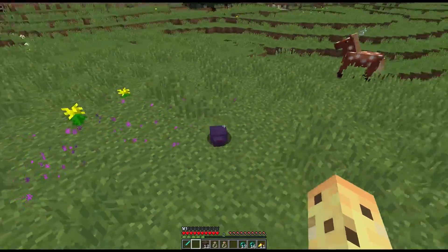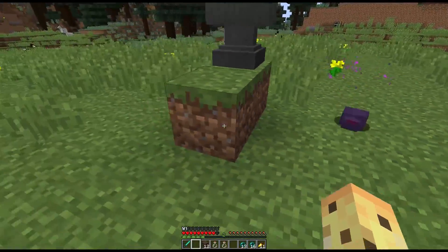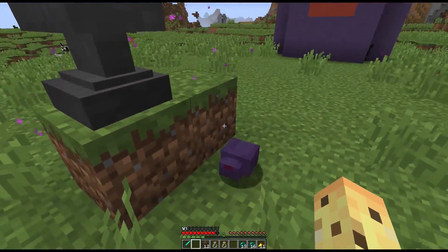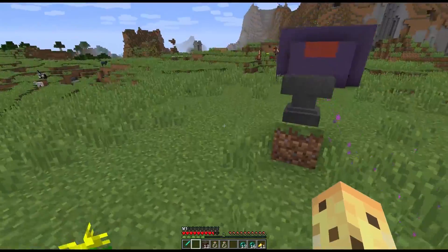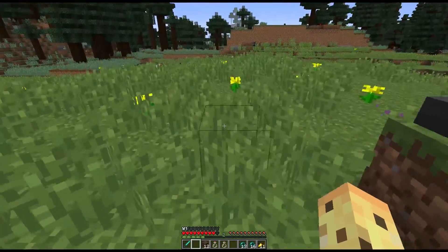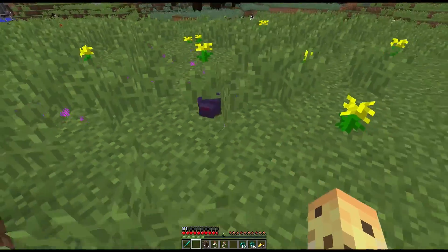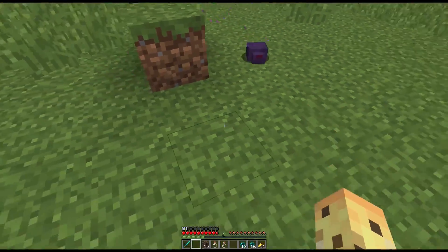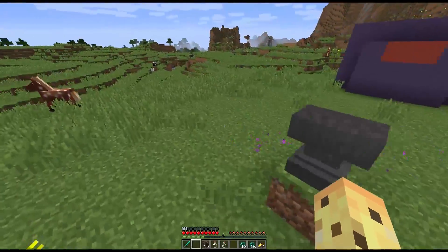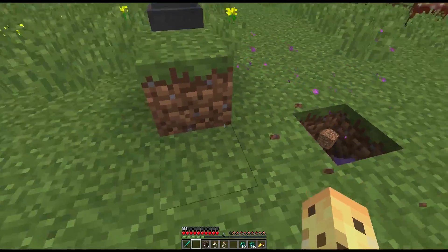It's very, very weak. It does one full heart of damage - I believe that's it even on hard difficulty - and it can be killed in one hit of a diamond sword. It is also weak to fire. The thing that makes it even weaker is it also can be killed by suffocation, and it can be killed by just waiting two minutes. No matter even if you're right next to the thing, two minutes after you spawn one of these in, they despawn.